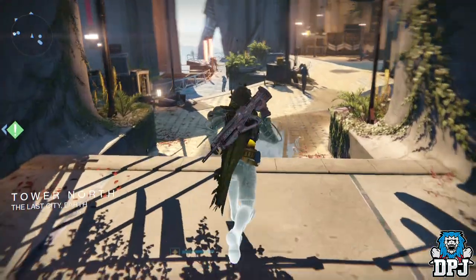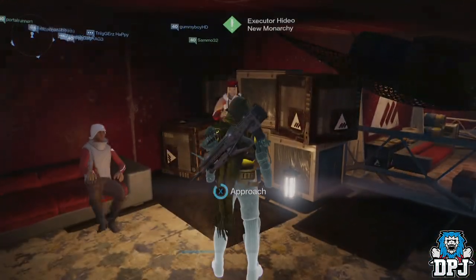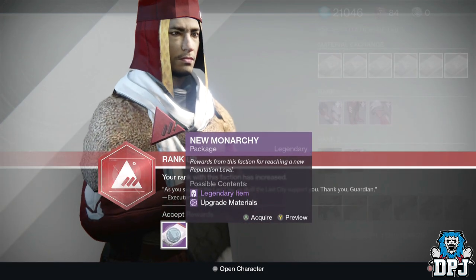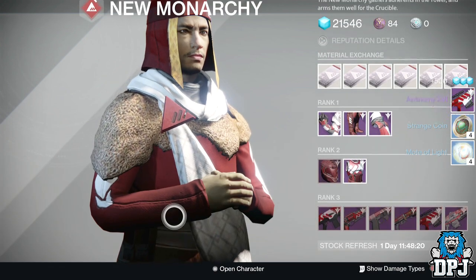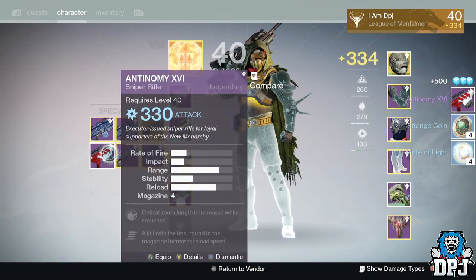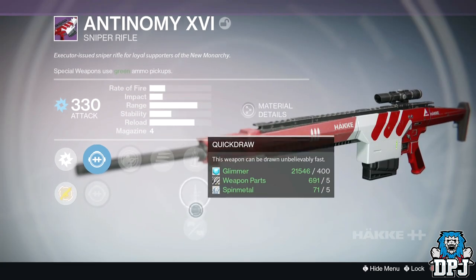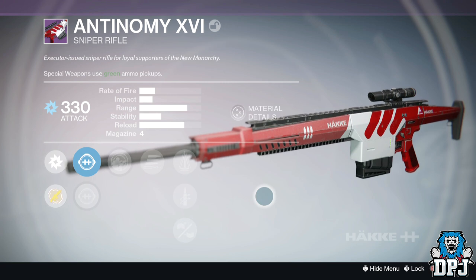Now we have my Hunter's New Monarchy rank 48. I still need chest and legs. All weapons will do - I don't give a fuck, give me a weapon too. We got the Autonomy ME-16 - wait, what? Private Eye? Who the fuck crouches and snipes? I mean even I'm a noob and I don't even do that shit.